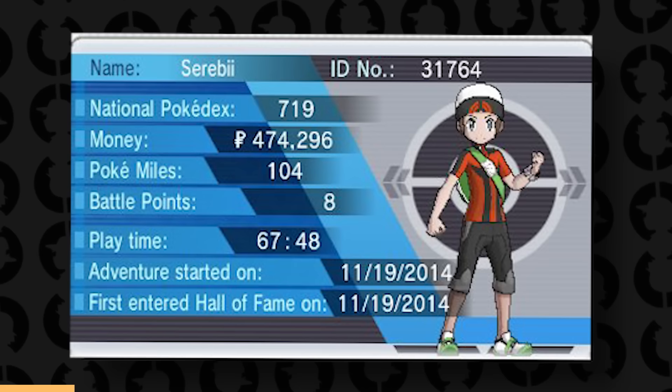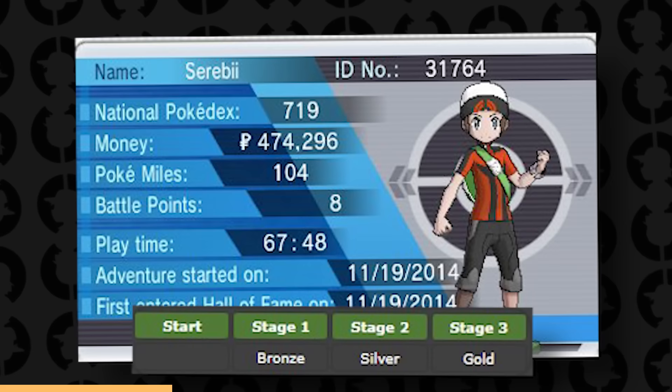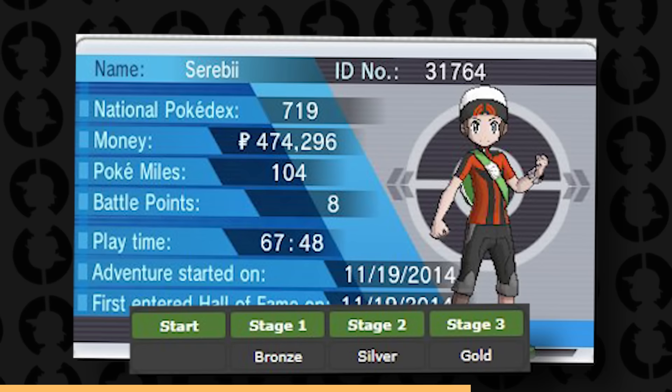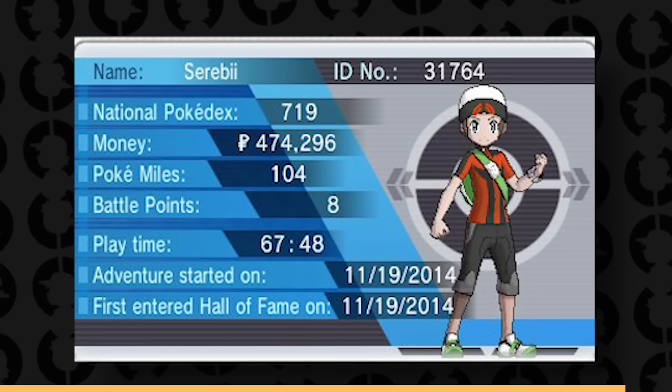Like in other Pokémon games, in ORAS you can get different trainer cards — Stage 1, Stage 2, and Stage 3, which are Bronze, Silver, and Gold respectively. To get them, there are different requirements for each: you can defeat the Elite Four for one, complete the Hoenn Pokédex for another, and battle through a Battle Maison facility defeating the leader at the 50th streak. Completing all of these earns you the Gold one, similar to how it worked in Emerald's Battle Frontier.